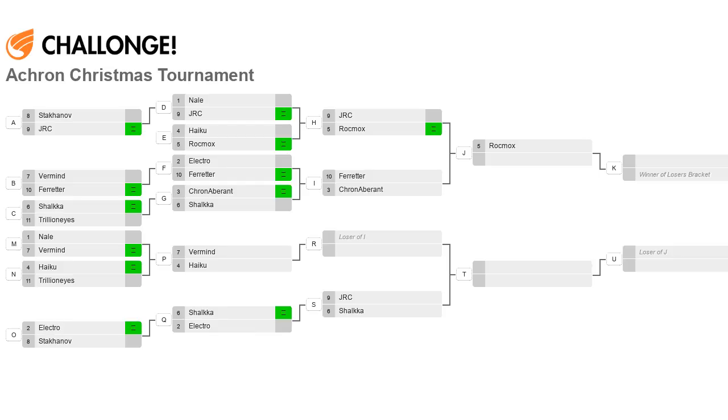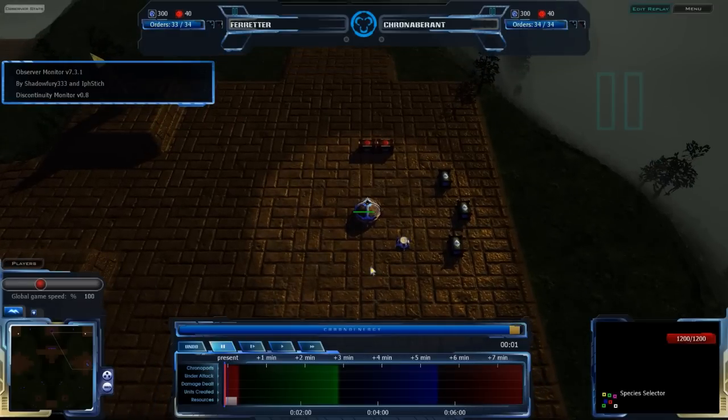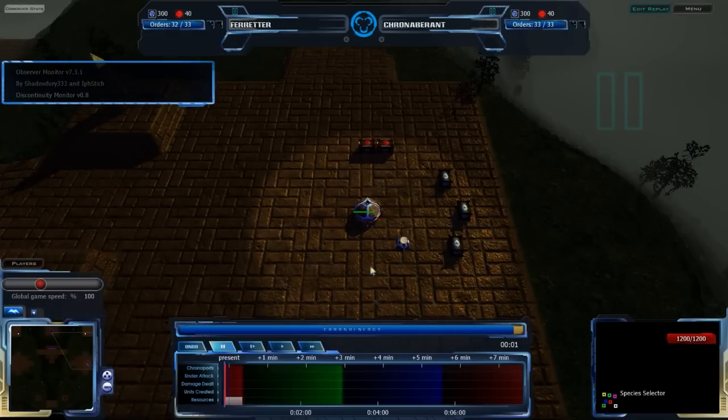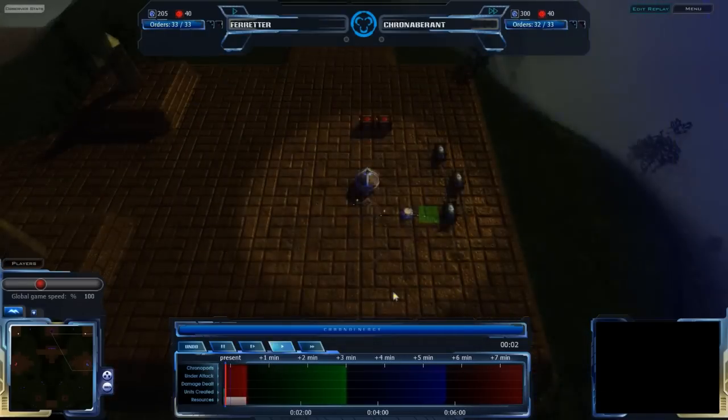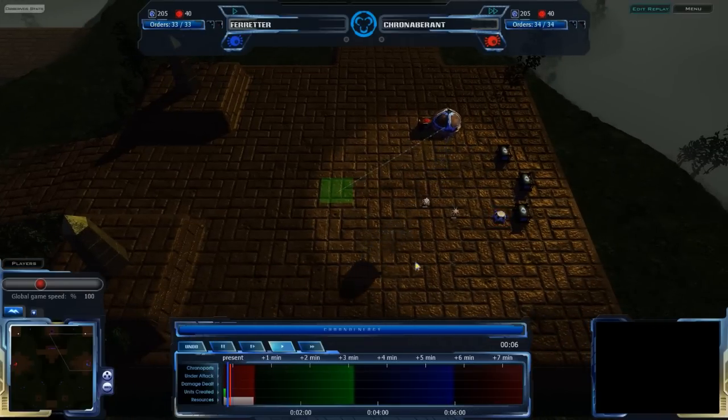So let's move on now to Ferdur vs. Crone Averant on Tomb of Heroes. This is another map we haven't seen a huge amount of in this particular tournament. Hills has been the most popular, but Tomb of Heroes is a good map to see. For anyone who's not familiar, I will go over it after describing what the players are doing.